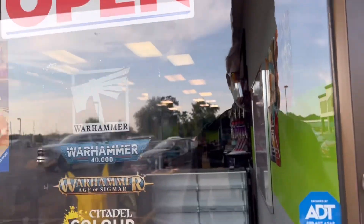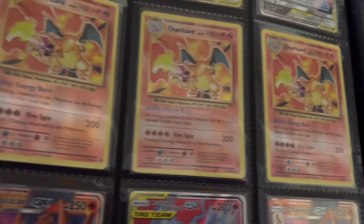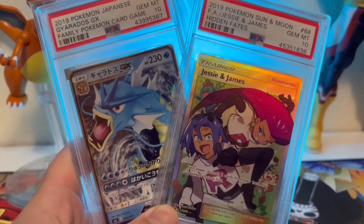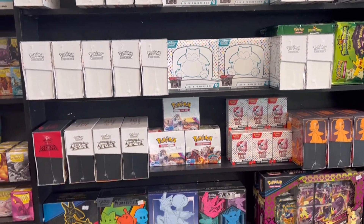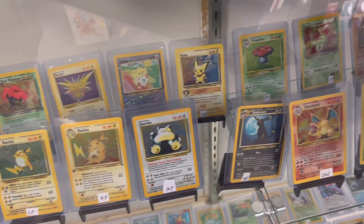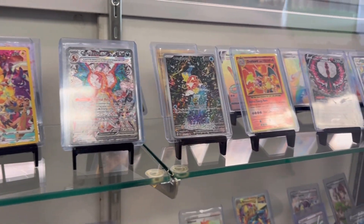Pokemon League, here we come! 151 is here and I can't wait to open some packs! Someone has pulled the Venusaur! We also have a lot of awesome cards in the cases! I like that Gyarados! And there's Charizard and Magikarp!